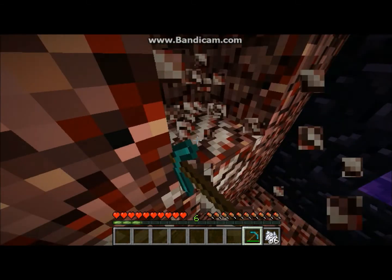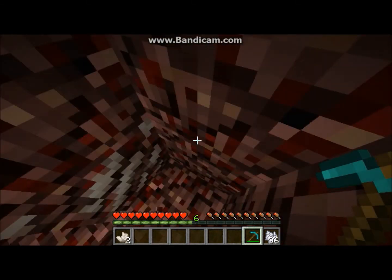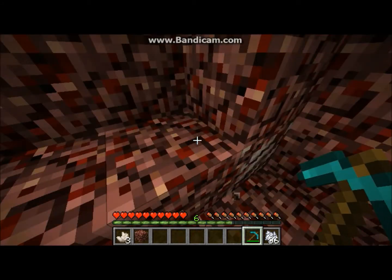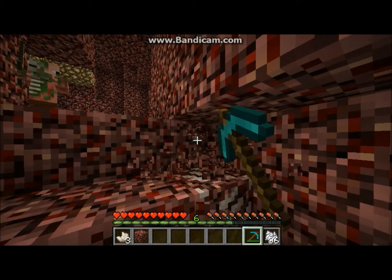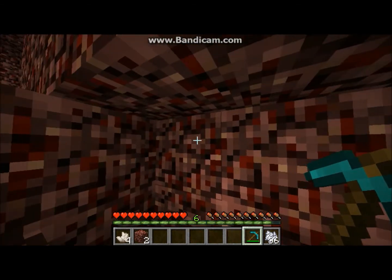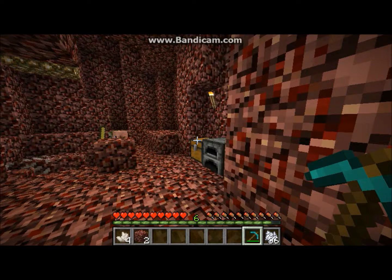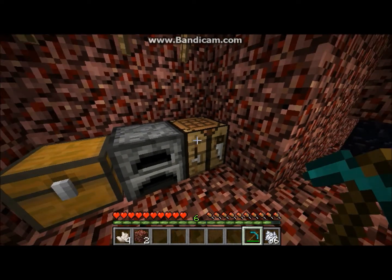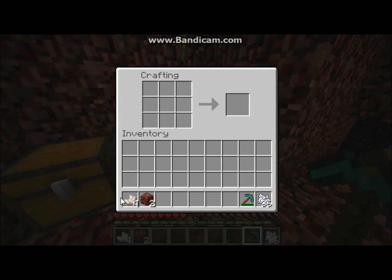So if I mine some quartz — it doesn't take that long to mine, well I have a diamond pick so. There's the quartz. I got four quartz. And so now, quartz can right now just be used to make blocks by putting four around like that and you get a block of quartz.